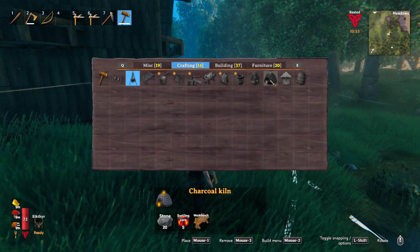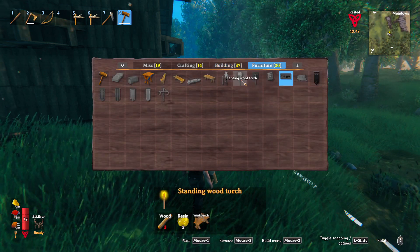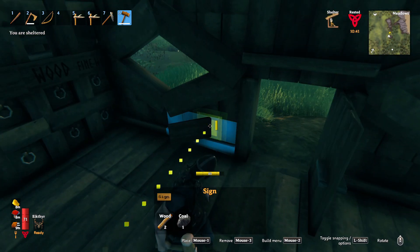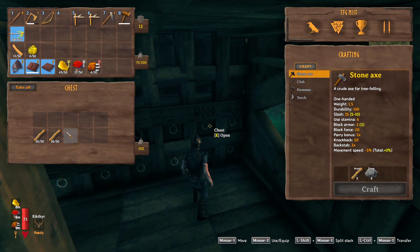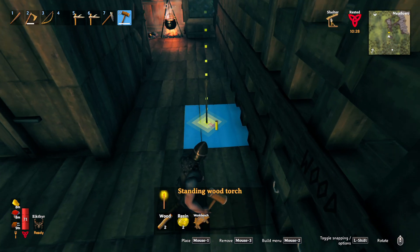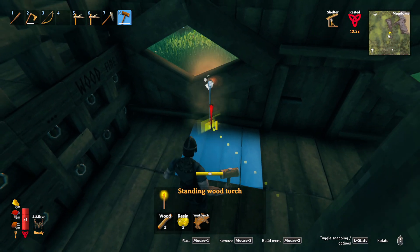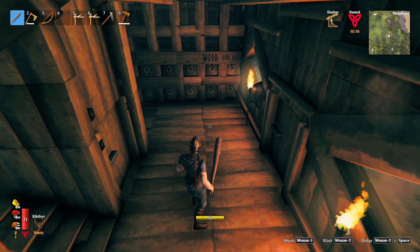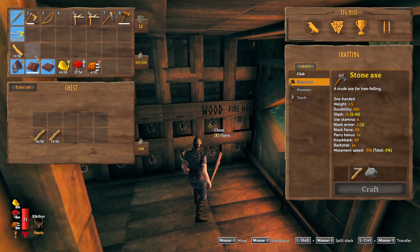Let's see what else we can make. I've seen the sconce in furniture - we've got the standing torch! That is what we're going to do - put the standing torch inside of here. I've got two resin right now and a little bit of wood. We'll place it right at the window here, and we can place one right at the other window. We're going to have to go and get some more resin, but that is a start.